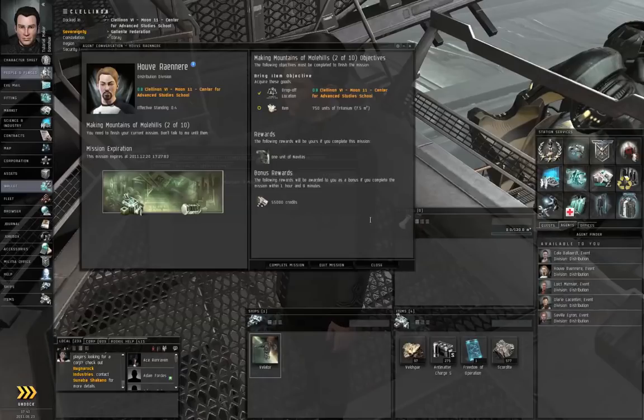Something went wrong the first time I tried to film this episode as well, so I already accepted the mission. But what you should see at the bottom of your screen is a button called Accept Mission, so go ahead and click Accept Mission. What Houvrenair wants us to do is obtain 750 units of titanium.